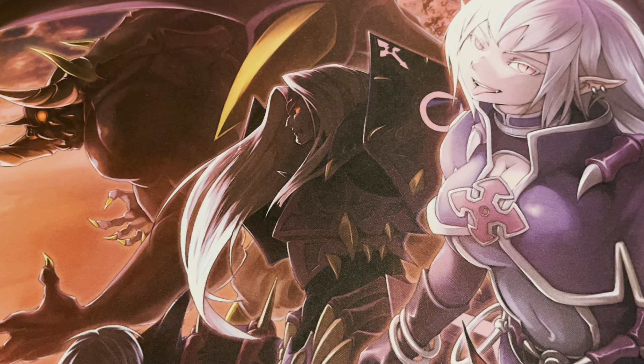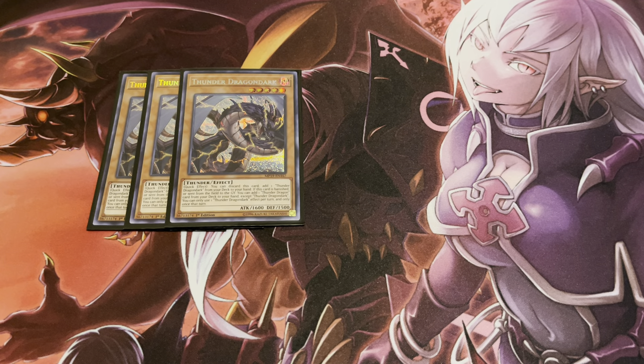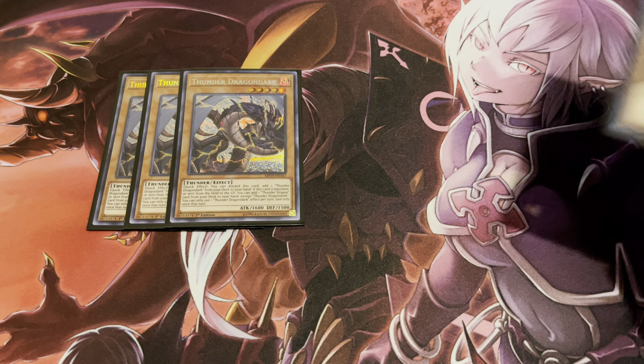My main deck is 46 cards. Starting off with three copies of Thunder Dragon Dark — this card is pretty solid, especially with Allure of Darkness. As a quick effect, you can discard this card to add another copy of itself to your hand. If this card is banished or sent from the field to the grave, you can add one Thunder Dragon card from your deck to your hand, so this card can search basically just about anything you need.